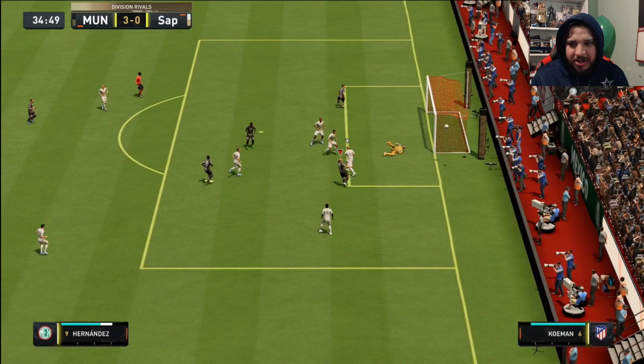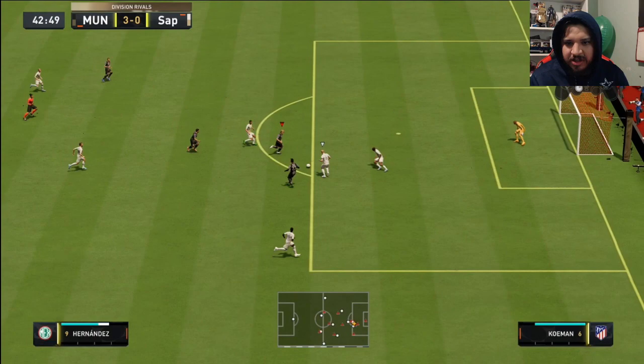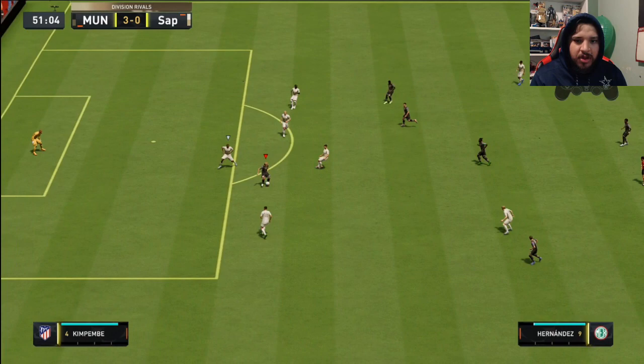You got the pace — you're gone, he's gone! Look at that pass, beautiful pass. Let's go! Dribbling's insane, pace is unbelievable. That's a goal — let's go! He feels like a cheat code, he plays like a cheat code.